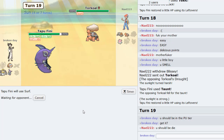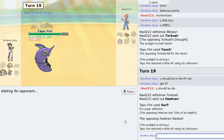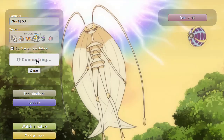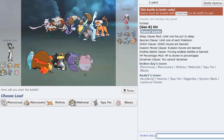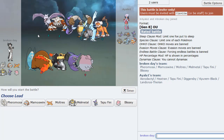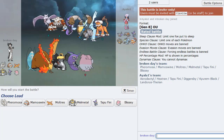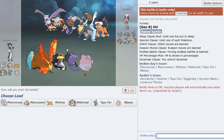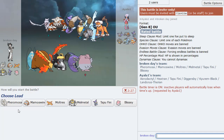Blissey comes in — let's Taunt it, prevent it from going for Toxic. Draining Kiss to keep ourselves healthy. We Drain Kiss again as he tries to Toxic this turn and we dodge it — well deserved. I wish I hit my first Focus Blast because I'm pretty sure this thing is physically defensive. Even if it is specially defensive, I probably could have. Easy. Easy. Delicious points.